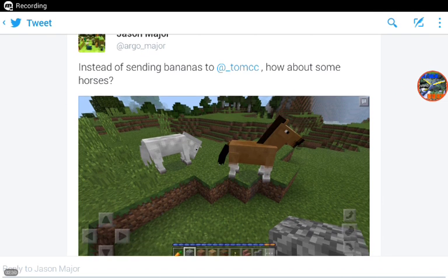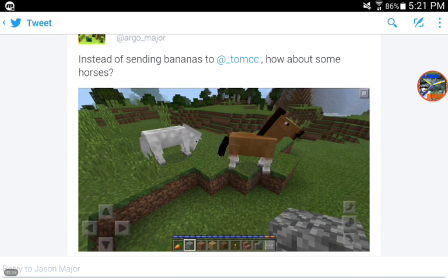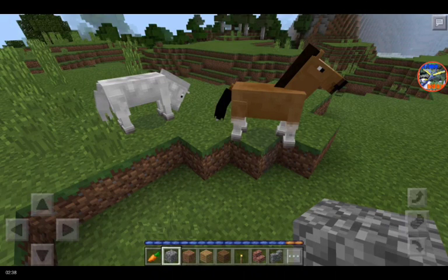Lastly, he sent out a tweet saying, 'Instead of sending bananas to AtTomCC, how about some horses?' So this is the very first actual confirmation of horses in 0.15. We did see a horse spawn egg earlier, although when I looked at the photo again it sort of looked like a husk spawn egg, so I'm not really sure which one it was. But this tweet confirms horses.